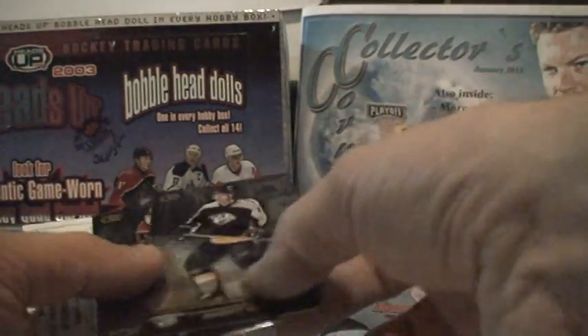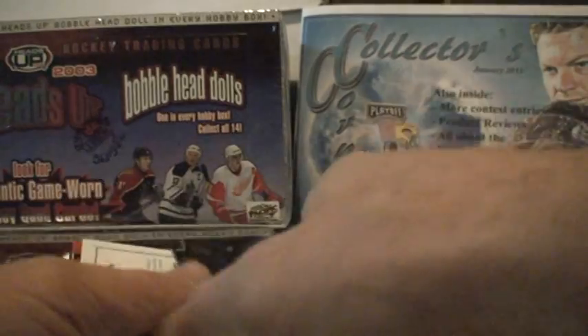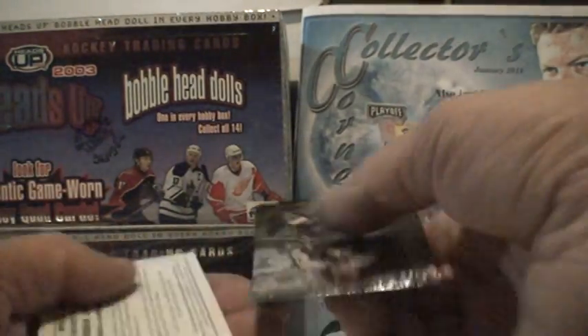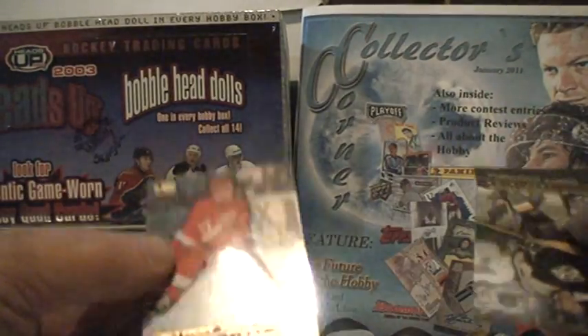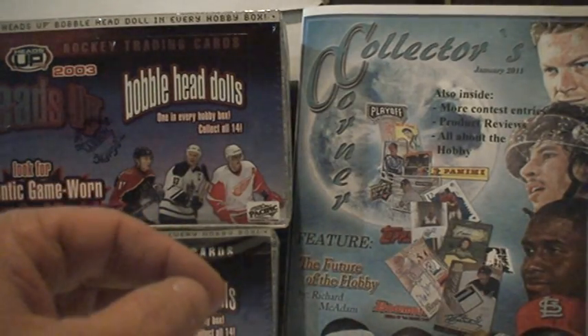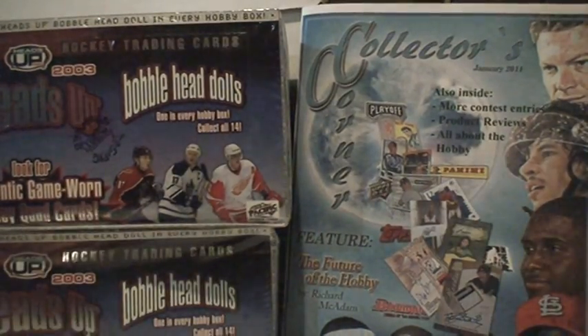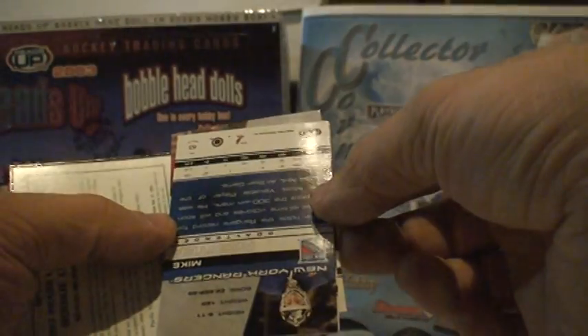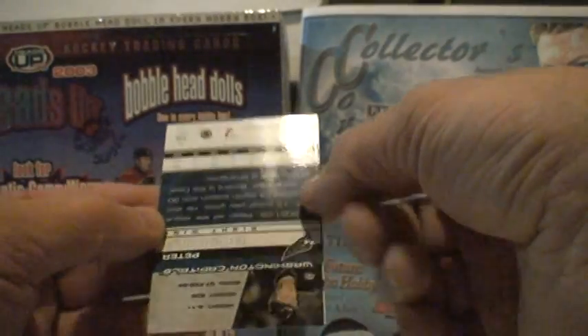What do we have here — Hartnell, Danny Heatley, and looks like a Curtis Joseph just showstopper, so that's a second insert. Brett Hull with Mats Sundin base set. On the back of that is Mike Ricker and Ed Belfour, Peter Bondra.